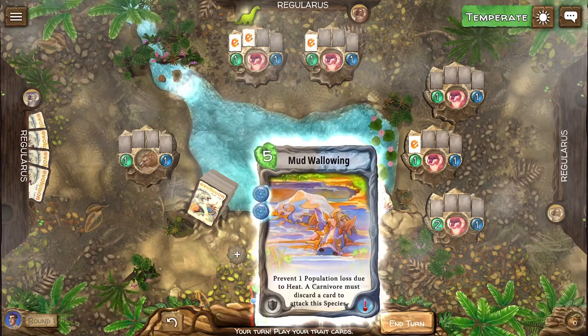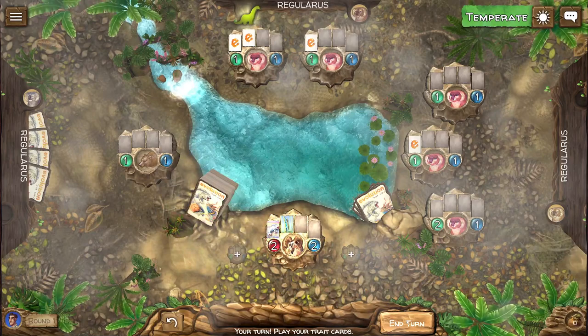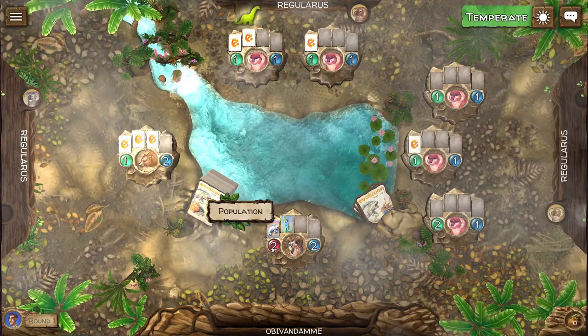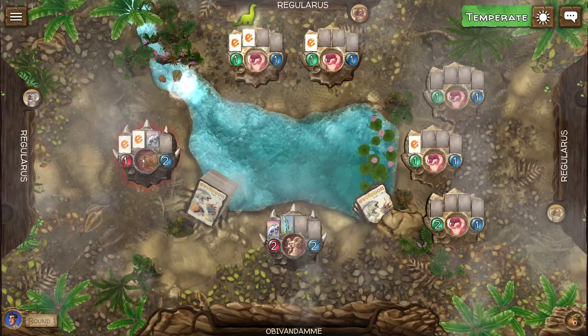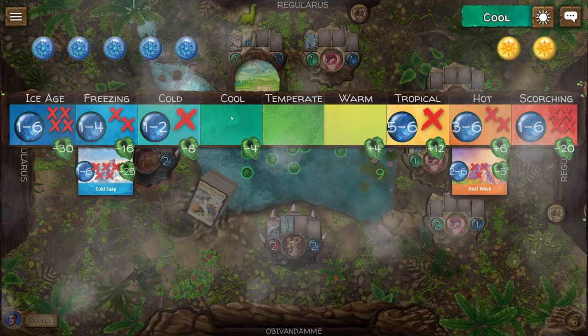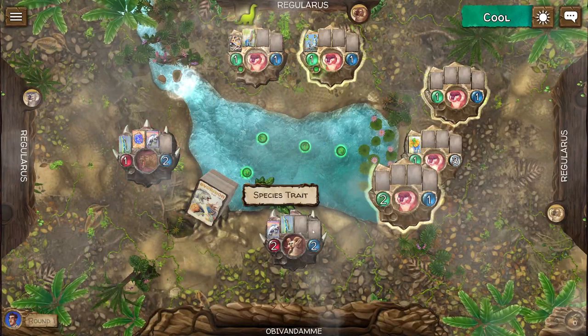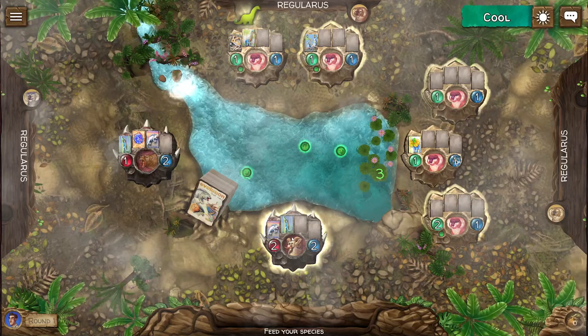We can also give this species the climbing trait and increase population by one. Now our species can climb — we have two of those. It's a carnivore with a body size of two, and we have two carnivores. Now you can see we have nine food in the center. Climate shifts towards cool, so four will be removed, leaving only five food in the watering hole. This doesn't matter for us because we are carnivores and we can just eat other species.